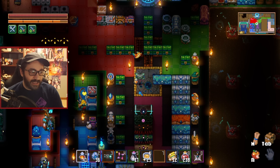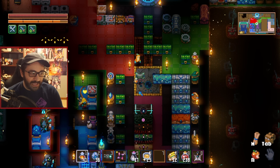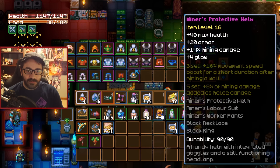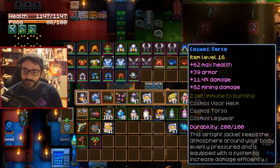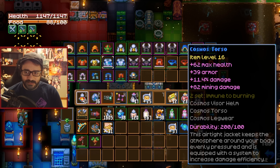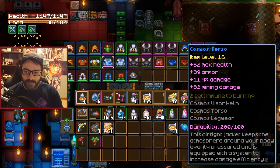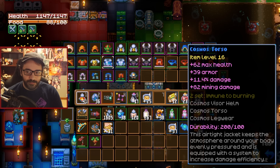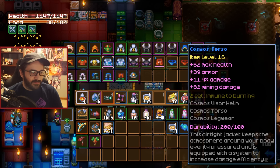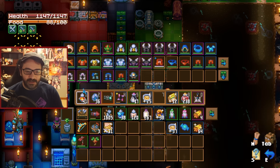Otherwise you have the pandorium armor which has a ton of base damage. There's also the cosmos armor that adds a ton of base mining and base damage. The cosmos chest piece comes with mining damage, base damage, and even immunity to burning — great base stats for max health and armor.